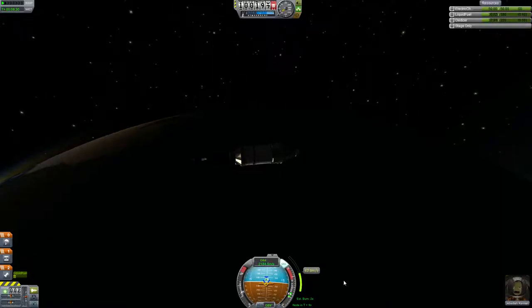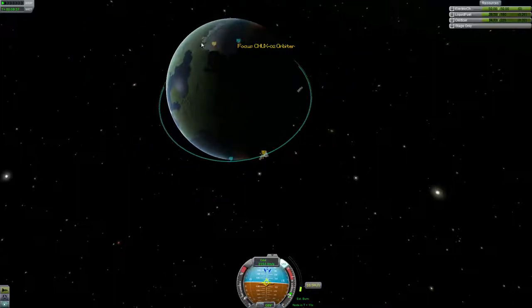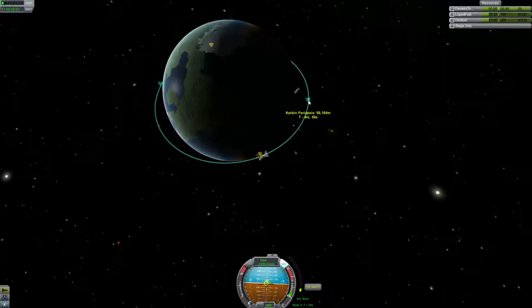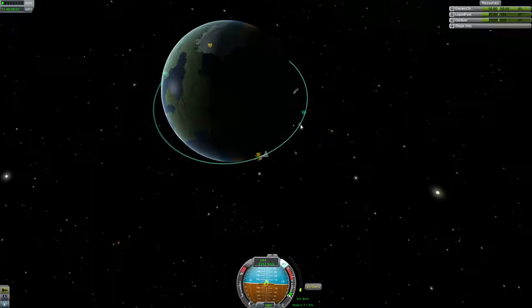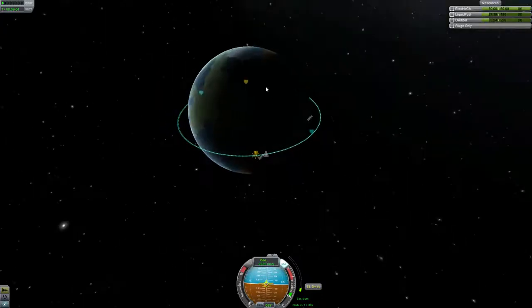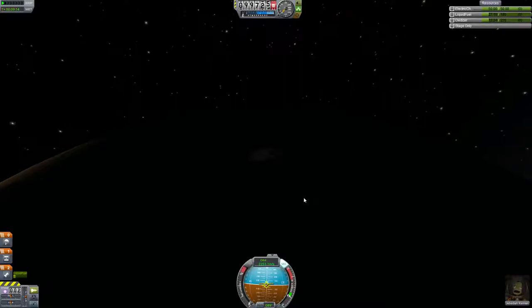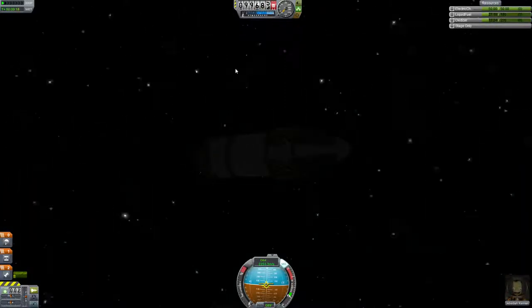Basically you're doing an orbital burn at your apogee, adjusting your periapsis. We're at 110 kilometers by 98 kilometers — that's a pretty stable orbit. It won't decay. Your craft will be in the air, and I still have enough fuel in my tanks to get back down to the planet. We're not going to die.